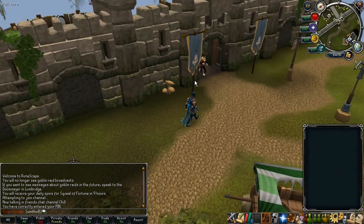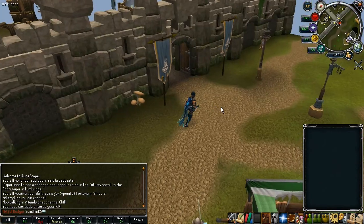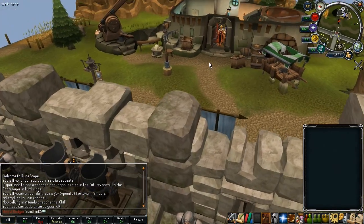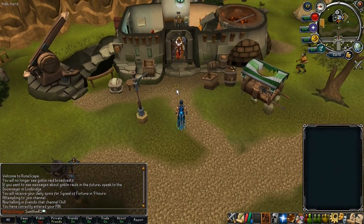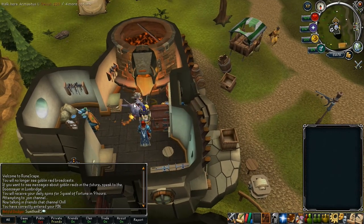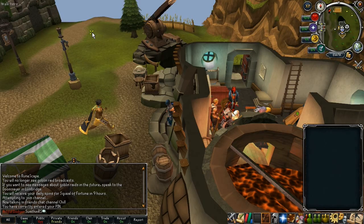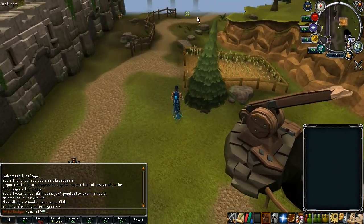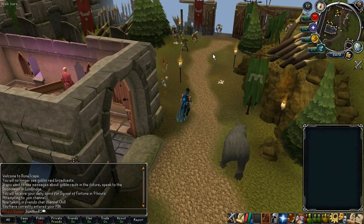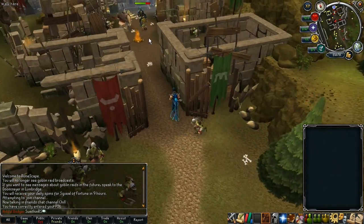Welcome to the members gate which is just east of Burthorpe. You'll notice that the wall has been changed and right across from the members gate you'll see lots of people running into this little hut here. This is the start location for the What's Mine is Yours quest in case you want to start it. And if you just go a bit further north towards the goblin village you'll see that it has also been graphically reworked as previously mentioned. It looks very nice indeed.